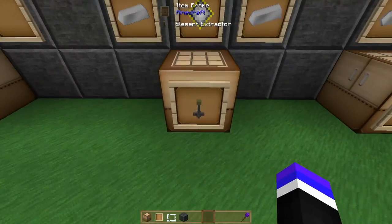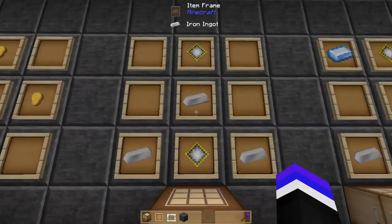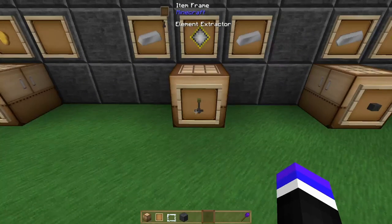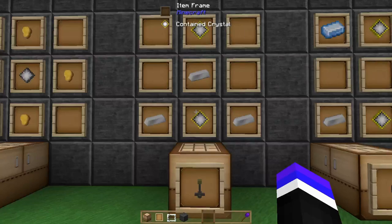The first thing you'll want to craft is an element extractor — using two contained crystals and three iron ingots, craft a handful of these. What these do is extract element from element nodes you can find out in the wild. At the start, you won't be able to move those nodes, so you'll have to craft these and probably just leave them.